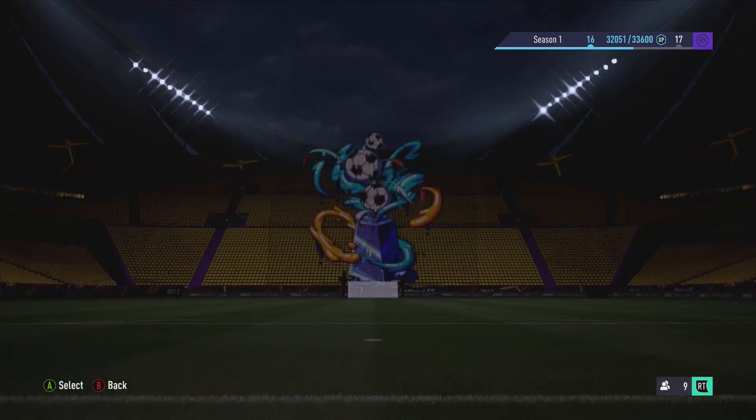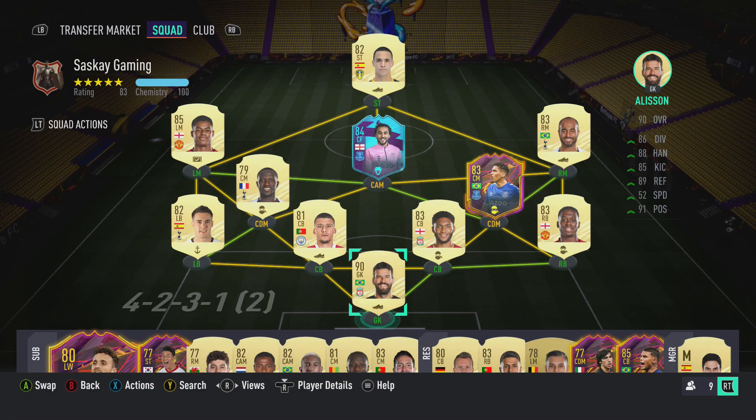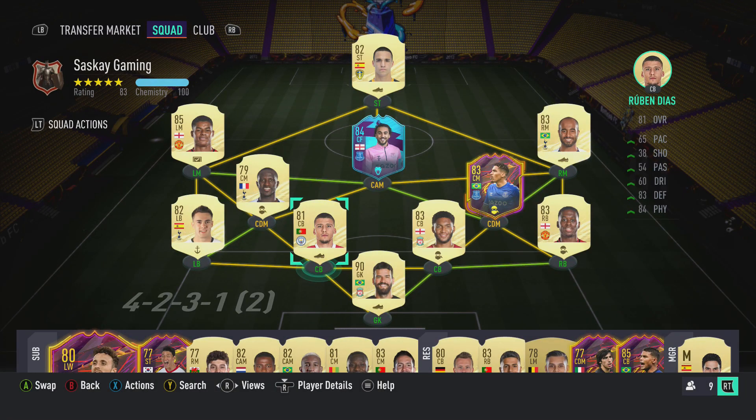As you can tell by the title, this custom tactics setup is for the 4-1-2-1-2 narrow formation. Straight away looking at my team on the screen you might be thinking: how are you playing 4-1-2-1-2 narrow with this team, which is obviously set up in a 4-2-3-1? That question will be answered very shortly. I'll show you the tactics and go through everything including player instructions. You'll have to ignore Ruben Dias at left center back — I don't actually use this guy.